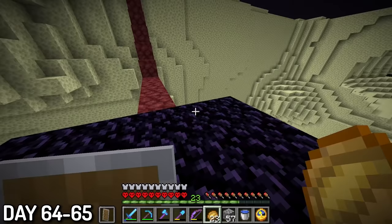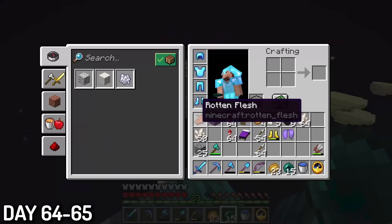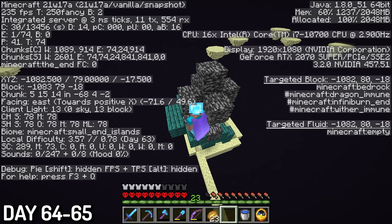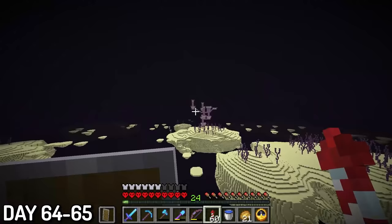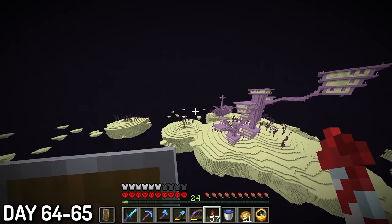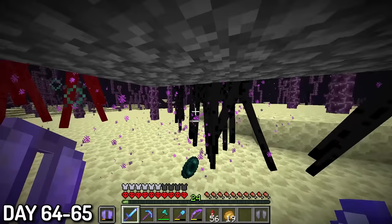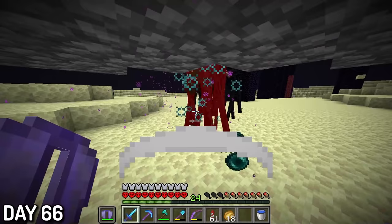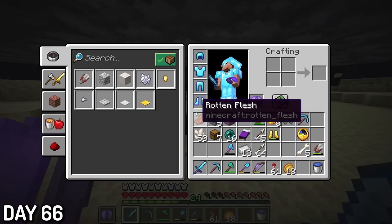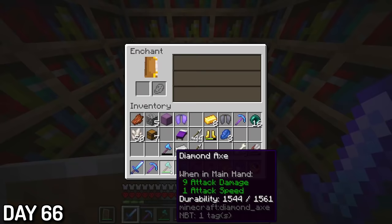Days 64 to 65, I needed to repair my mending gear, so I traveled to the end portal and killed some endermen. I ended up repairing my elytra, sword, and pickaxe, but got sidetracked and went through the end gateway to start looking for end cities. I ended up finding one — the smallest end city I've ever seen. Found another one not too far away, got some okay loot, found a third one with an end ship and snatched that extra elytra. I somehow found a fourth end city, which I thought was tiny, but little did I know it was absolute hell inside.